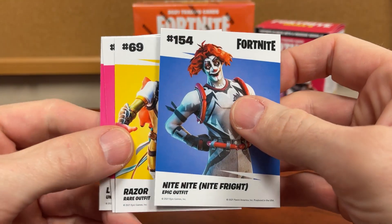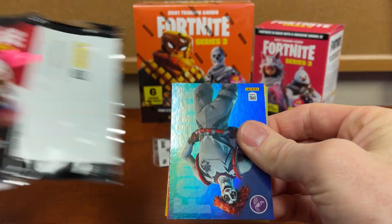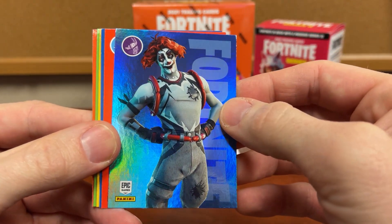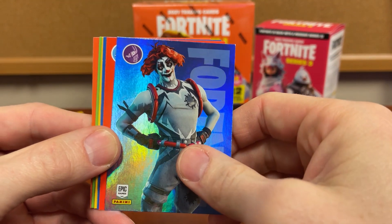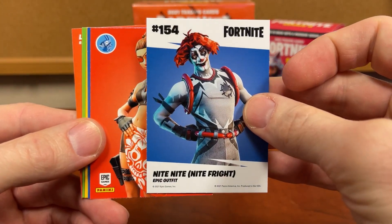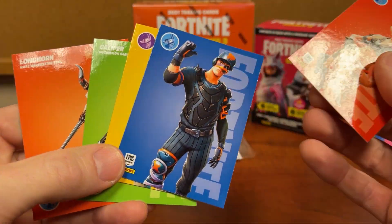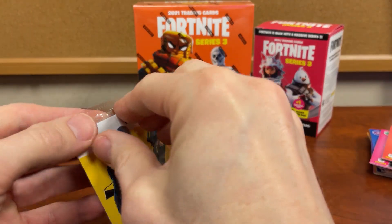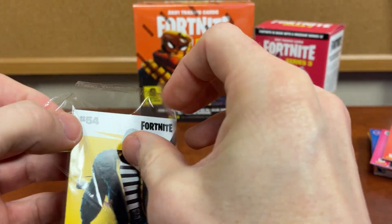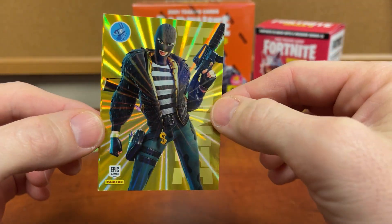Your outfits come in epic, rare, uncommon, and legendary. We got at least one hollow foil — only one hollow foil — without getting any Optic Chrome or anything in this box. And that is an epic outfit. We got a Goldie rare outfit and there's your laser.